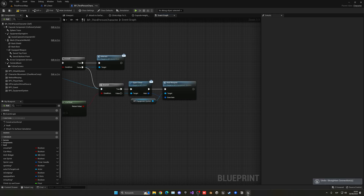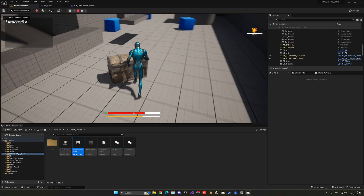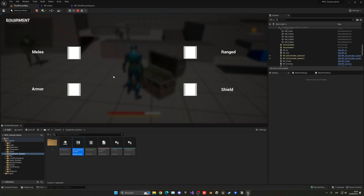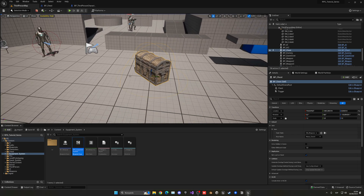With that set up, we should be able to go to our chest in the level, press E, and open it up. As you can see, I received the heavy sword — I didn't pick it up from the floor, I got it from the chest. So now the only thing left to do is complete our quest objective when we open the chest.